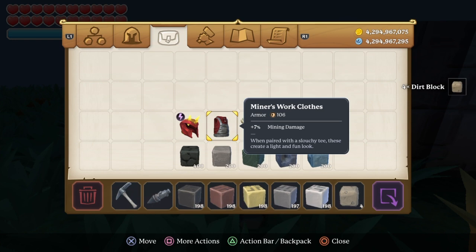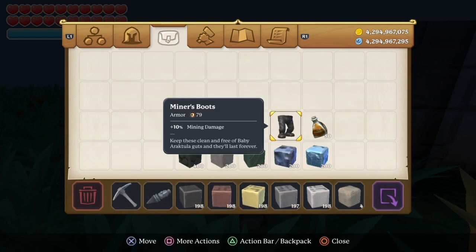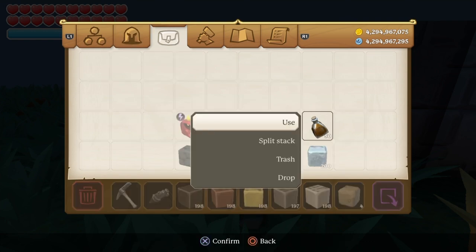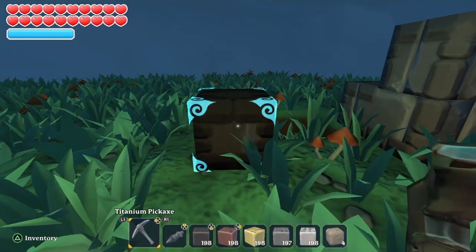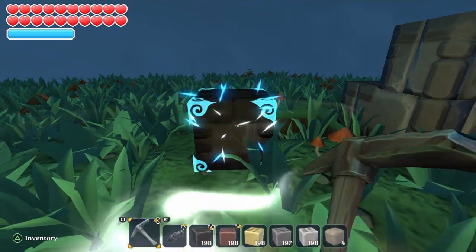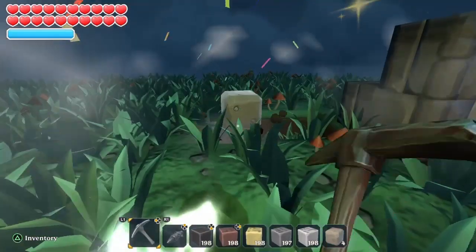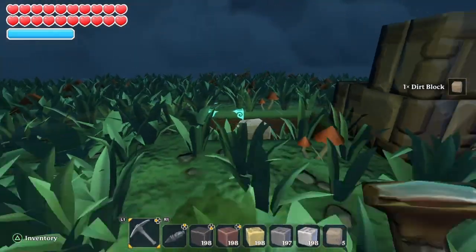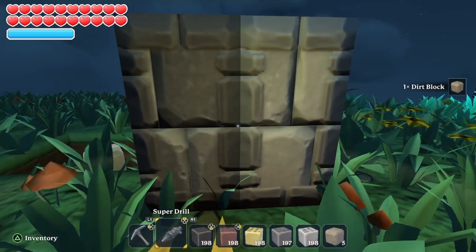Let's try the miner armor set with the mining potion on the titanium pickaxe. It takes 3 minutes and 35 seconds to mine hard stone — 25 seconds quicker with the miner set.